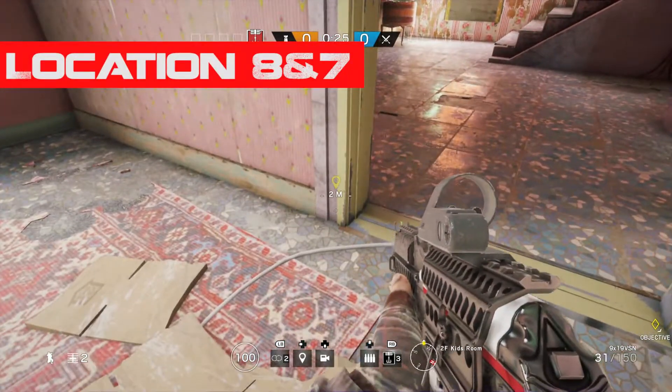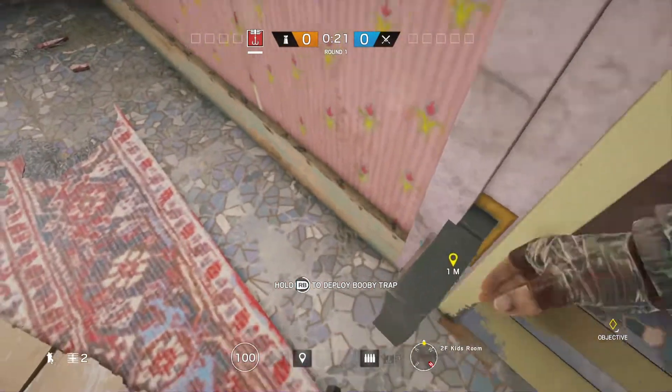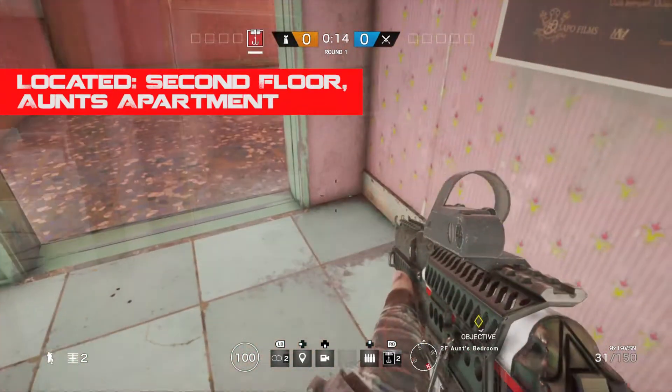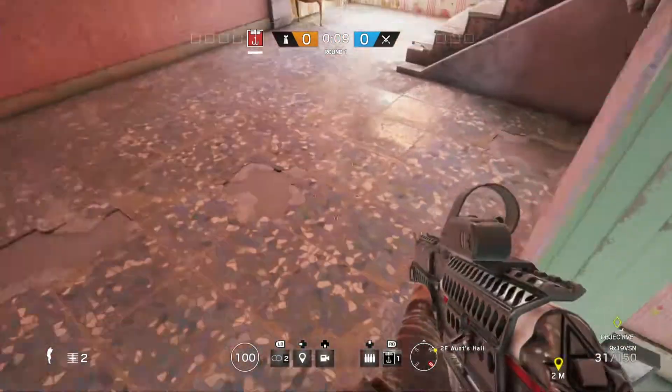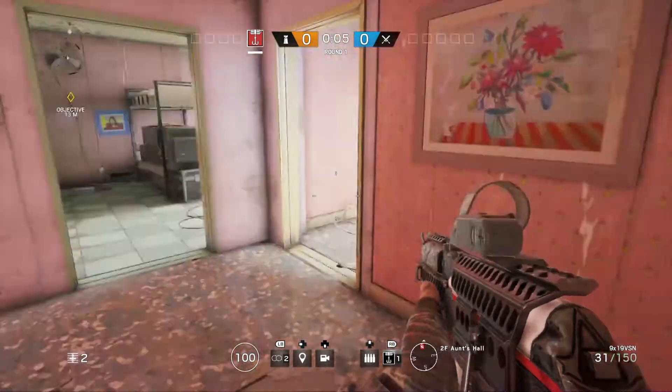Now for the eighth and seventh location it will have to be on the map Favela. You're gonna place these traps on the second floor of Ant's apartment, at the two doors you see when you come down the stairs. One thing to note about this location is that if it's nighttime it's not as effective as it would be daytime, so keep that in mind next time you start placing the traps.